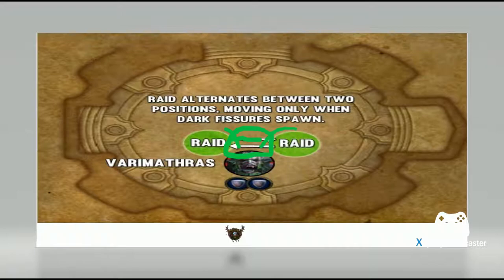Before, people would put their Efflorescence when the raid was far apart, meaning you'd have to place it twice at every Dark Fissure — and that's just not good for your mana, because it costs 40,000 to 42,000 mana every time you put one down. If you put it between the raid, when people are running from Dark Fissures they run through your Efflorescence, and especially because you're taking damage from the Dark Fissure when it spawns, people running away are running into Efflorescence, so your HPS will go up.